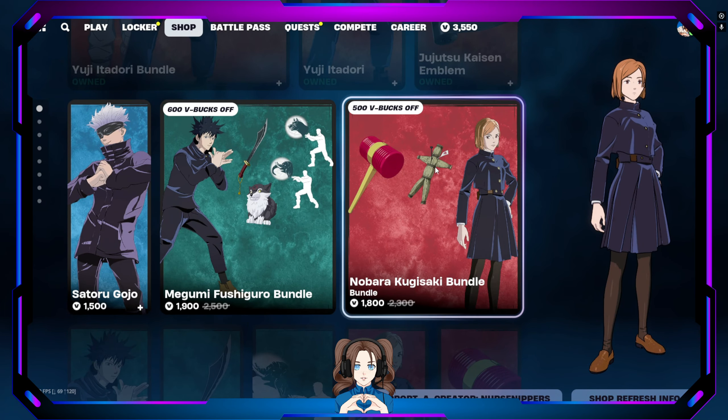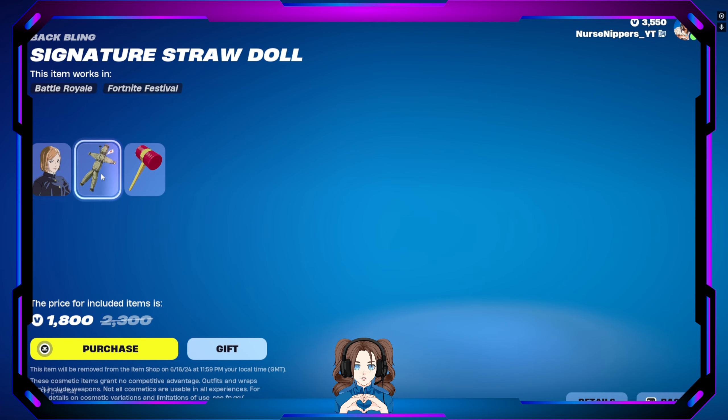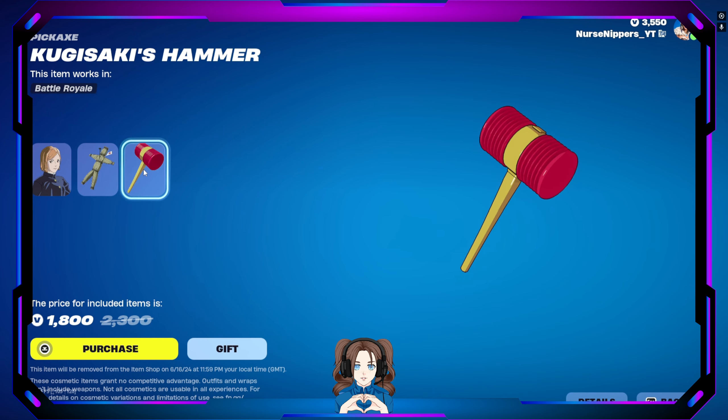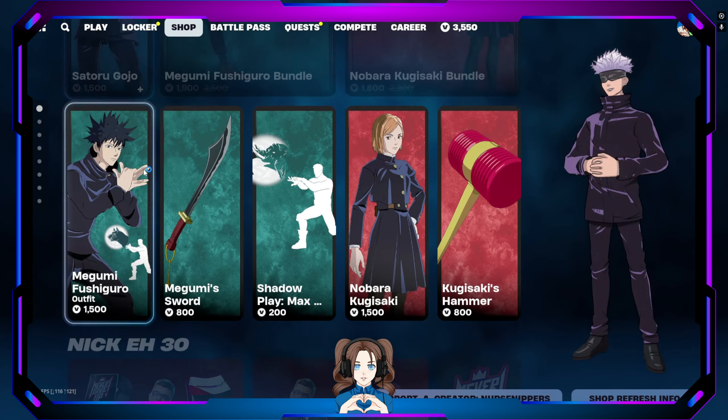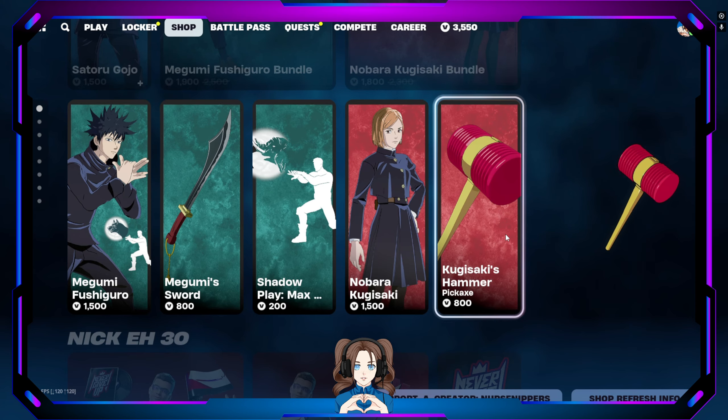Moving on, we've got Nobara Kugisaki. And we've got the Signature Straw Doll back bling and the Kugisaki's Hammer pickaxe. We also have Megumi separately and Nobara separately.